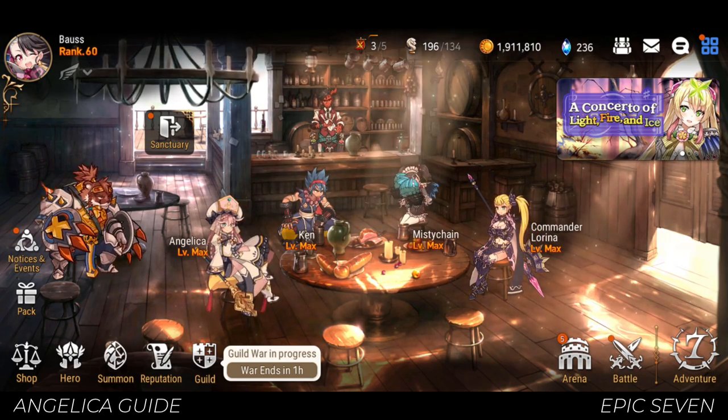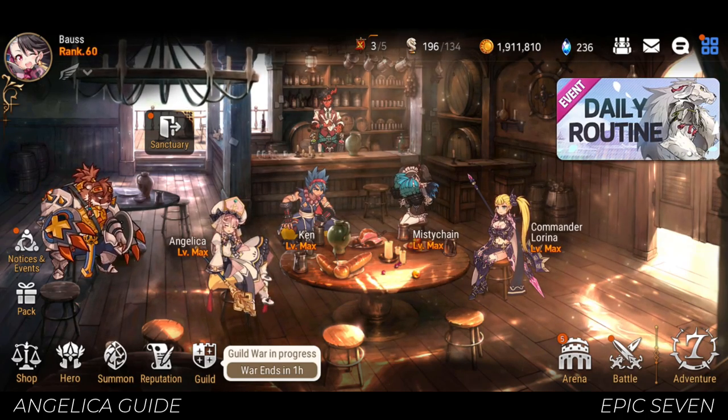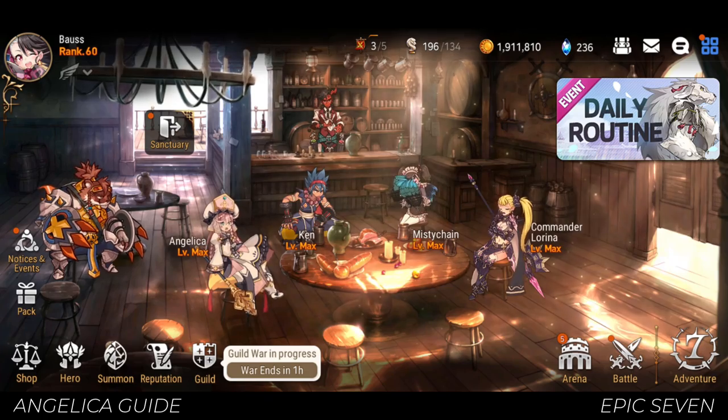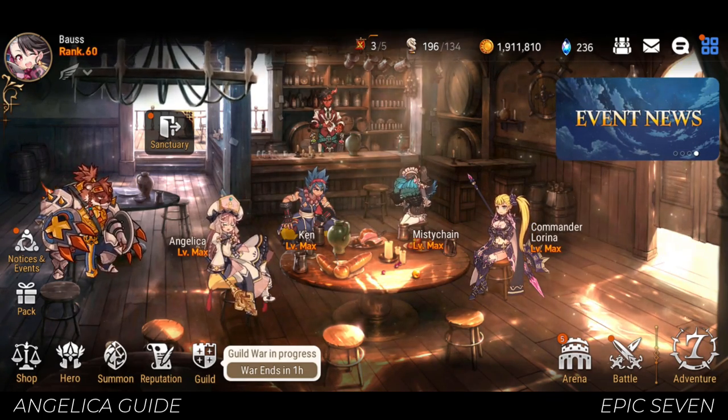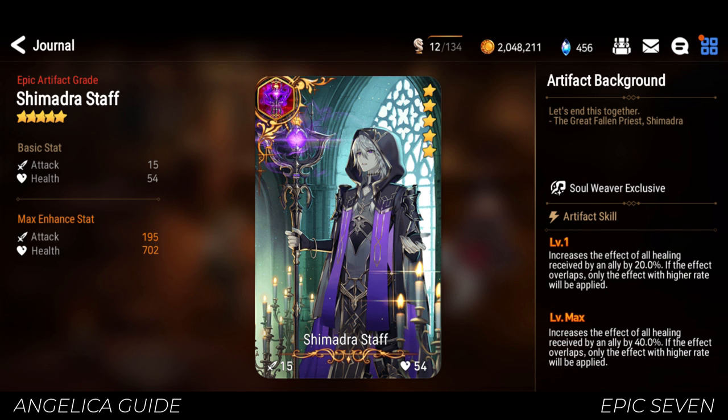Now for artifacts — there are a number of them you can use, some of them situational depending on the nature of the run. The best 5-star artifact for general use is Shimadra Staff, since it increases all of Angelica's healing effects by 20% up to 40% max. The reason why this works for her is because her S2 has a very low cooldown of 2 turns, letting her take advantage of this artifact's effect a lot more compared to other Soul Weavers. Furthermore, this artifact has a global effect, which means life steals from skills and gear sets from other units also benefit from it.